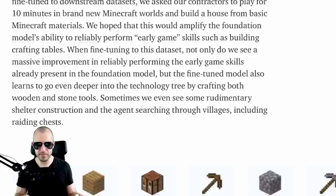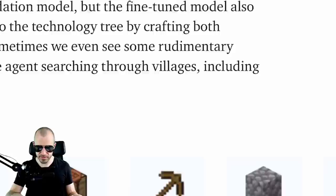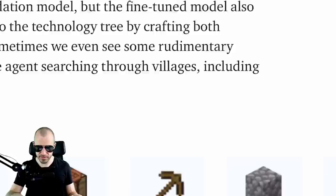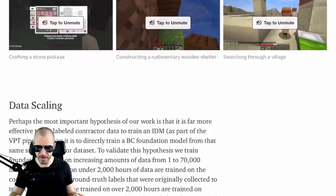This is hard even if you have predefined actions. But if you don't, and you just want to use the mouse and the keyboard as this system does, it becomes nearly impossible. There is a progression of things to build: given wooden planks, crafting tables, and sticks, you can build a wooden pickaxe. With the wooden pickaxe you can mine cobblestone, and with the cobblestone you can build a stone pickaxe. With the stone pickaxe, you can go even further.